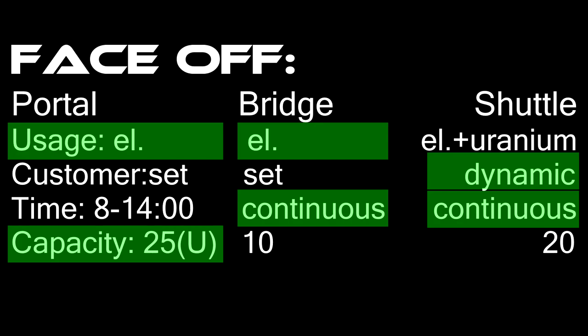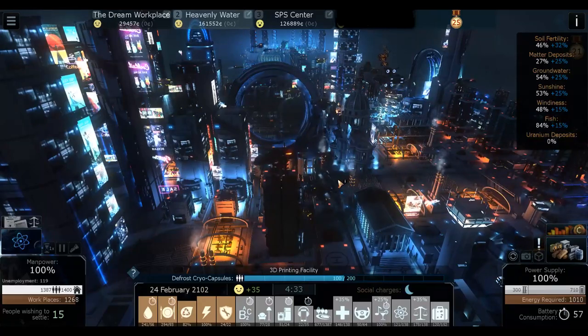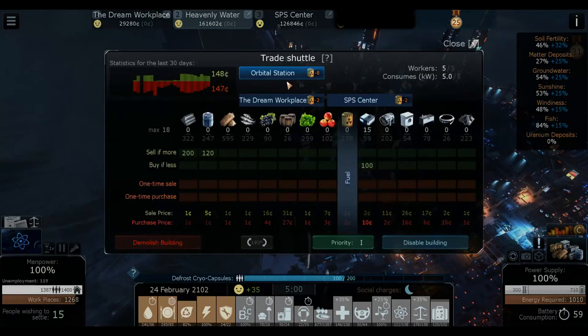The next important thing is whether your customer is dynamic or set. For the bridge, the customer is set — it's between two fixed cities and you cannot change it. Same with the trading portal; that's just between the city and the orbital station. But the trading shuttle you can change over time — you can trade with the orbital station now, then switch to the SPS center or the dream workplace.